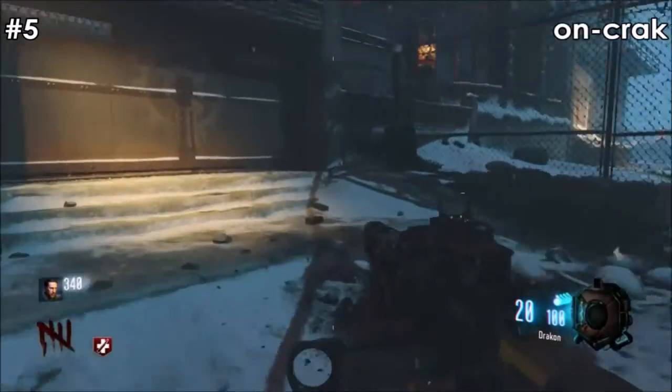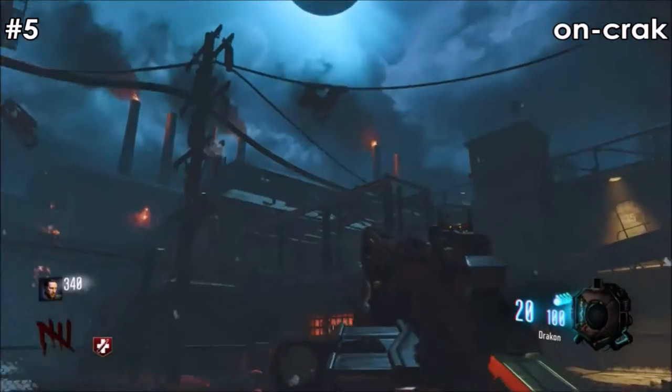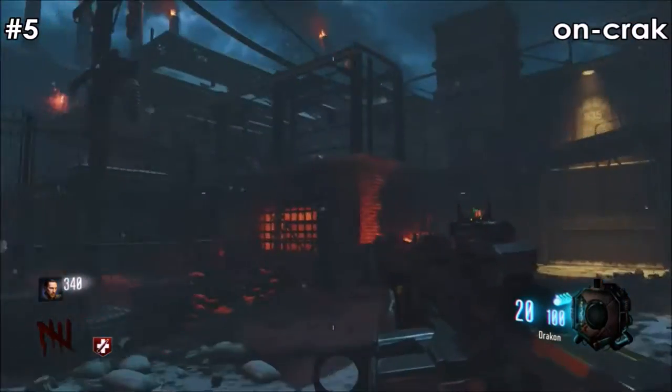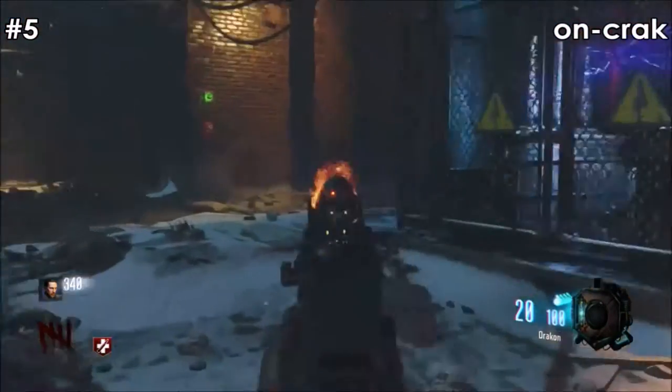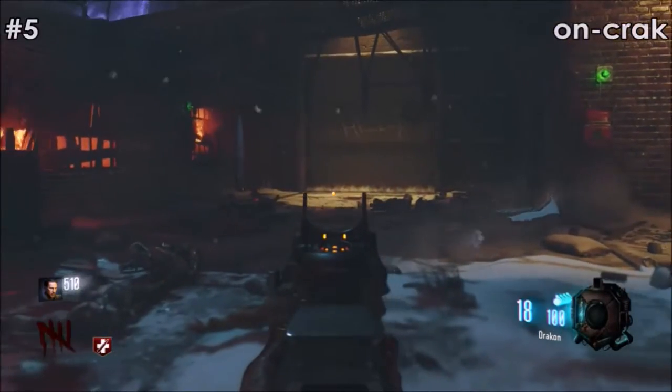At number 5 I have the Drakon. This is a great gun — it has high power and great ammo, perfected with the yellow sight. It's not great for quickscoping, and I only really like using it for camping, which I don't do often, which is why it is only at number 5.